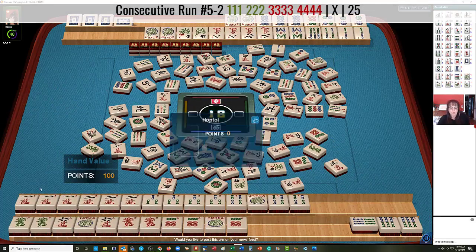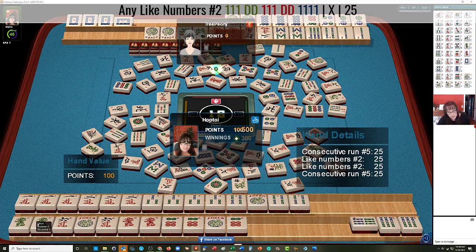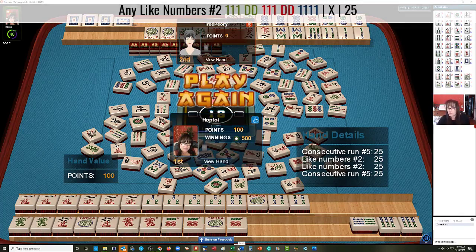So we have one, two, three, four — pung, pung, kong, kong. This is the fifth hand down on the right under consecutive run. And then we have like numbers with dragons, second hand down. We did use jokers, so no pure hand, but we double mahjong — which means we get double value for both hands.